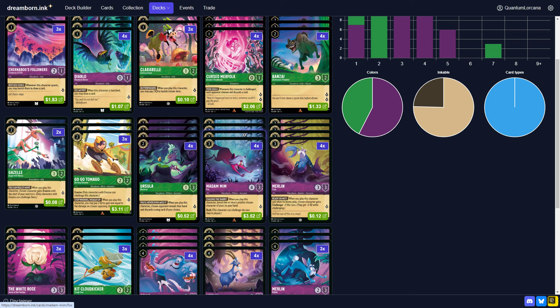I did cut the Peter Pan Shadow because I just think Gazelle is stronger. You're playing nothing but characters, so you should always have a target for Gazelle, meaning you should always be able to threaten a Diablo if it's played, over just having a Peter Pan Shadow. Peter Pan is in and of itself just a one-card answer to the Shadow, and it's uninkable — in other matchups it's an absolutely terrible card.